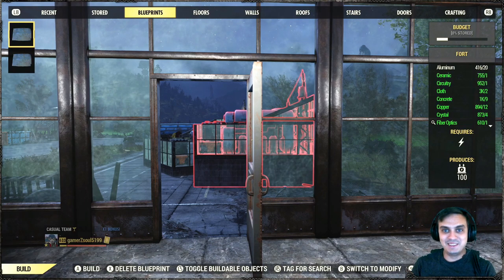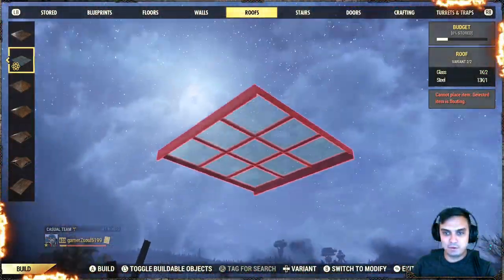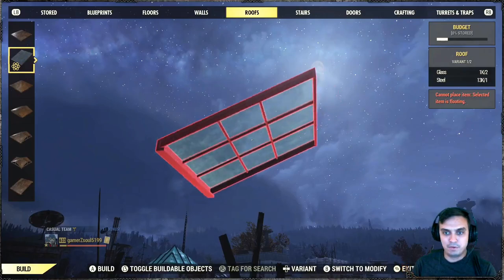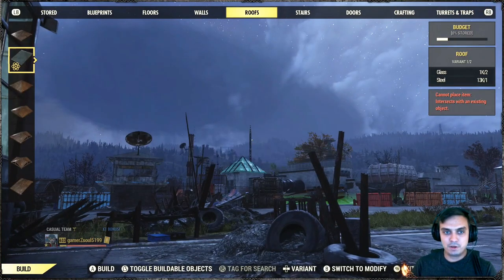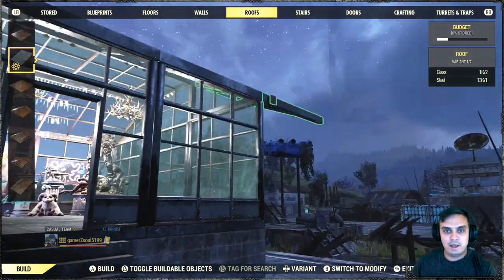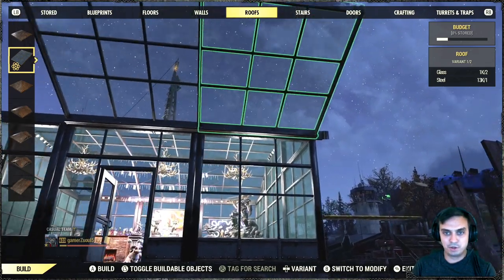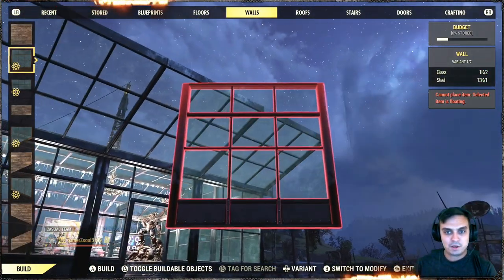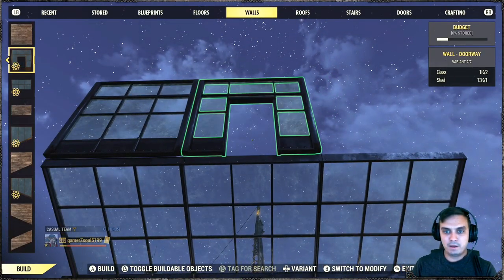Essentially you'll need to open your build menu, then go to the roof section. In the roof section you have this component right here, and you've got this component as well — so there are two roof components. I'm not the best camp builder so some components I didn't even use, but I'm gonna show you right now. There's the wall essentially, and the door for the wall.